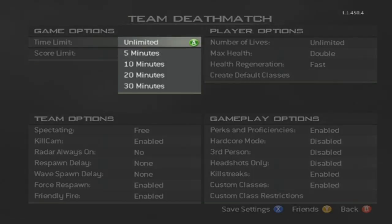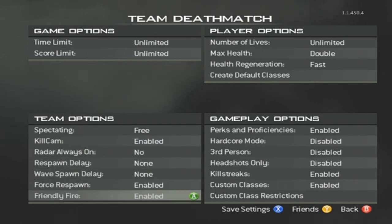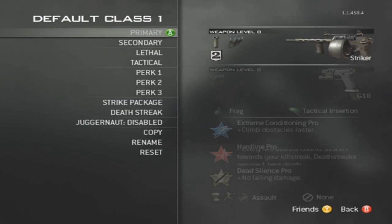Then go in and set the number of lives to unlimited, set health to double, max health to double, and health regeneration to fast. Then go down to create default classes.